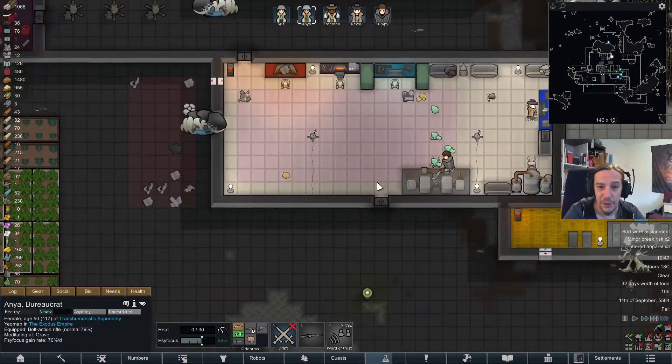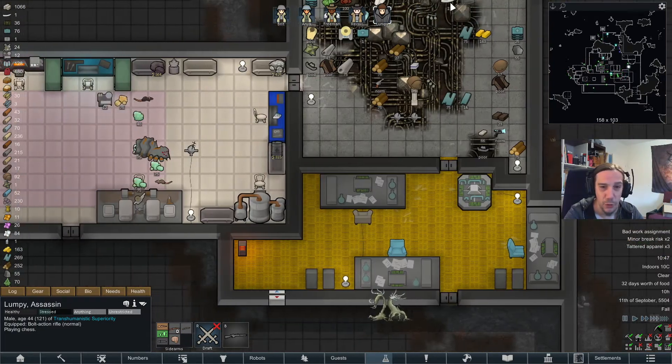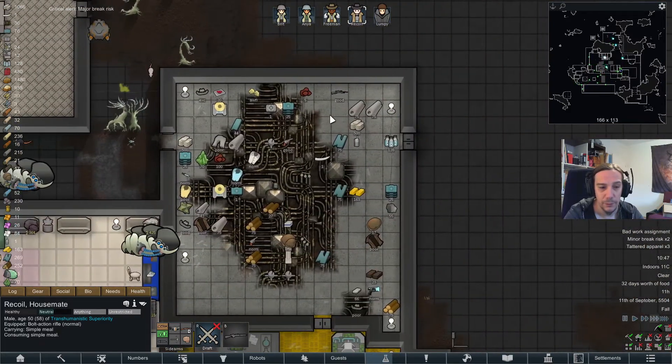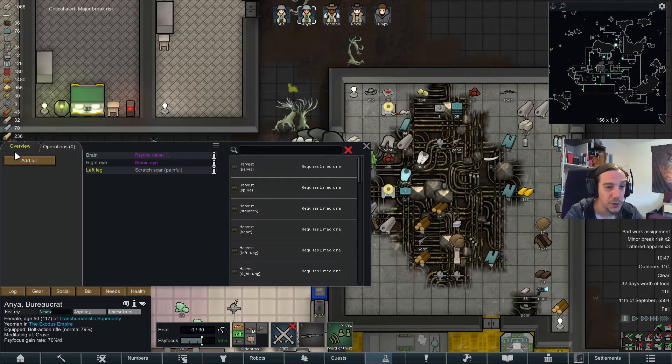How's my steel sword? I have no steel. Bottom line — I have no steel. I've got a bionic leg, let's use that.